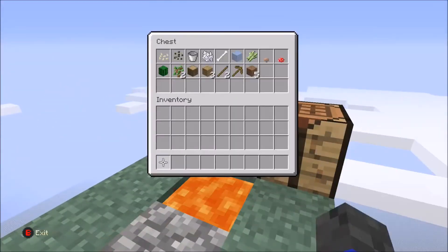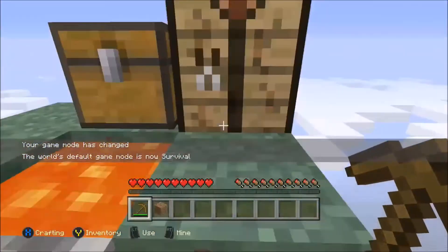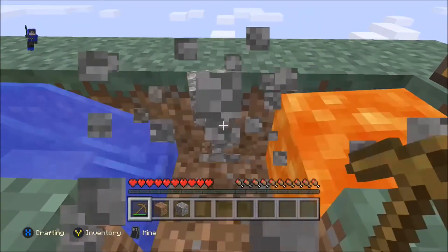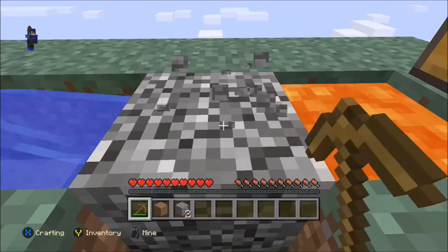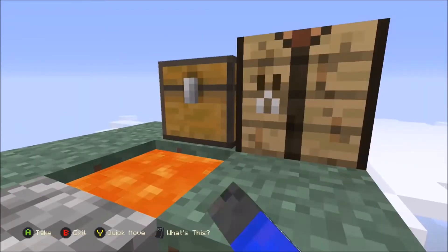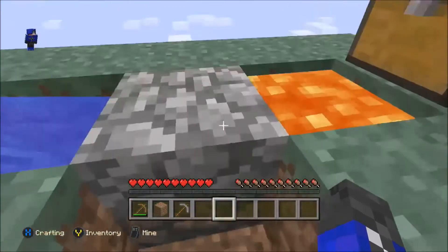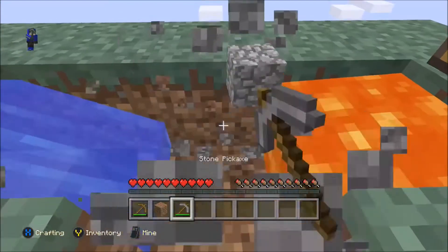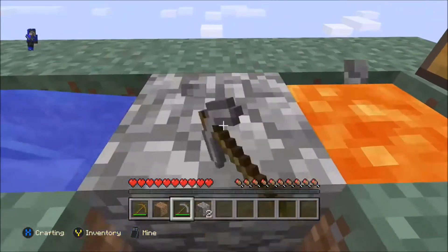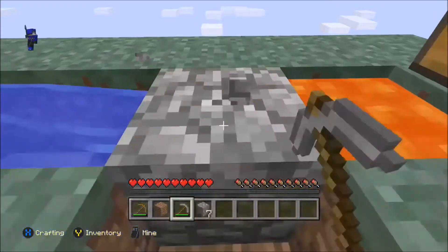We've got a little cobblestone generator there. We're going to get off this wood and we're going to start mining the cobble and mine as much as we can. I'm so lazy — going straight in to make a stone pickaxe. Not even waiting. I've got three blocks, let's make a stone pick. There we go. Stone pick — speed the process up a bit. Now I'm going to try and get a half decent bit of cobble, just quickly. I don't want an excessive amount, but I want enough to expand the island slightly.